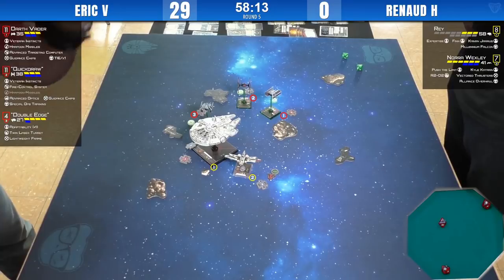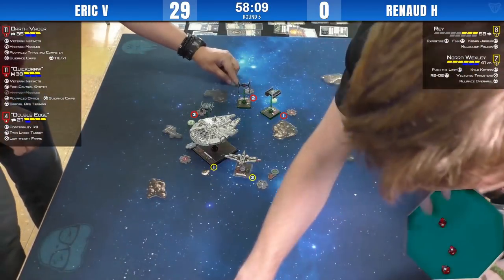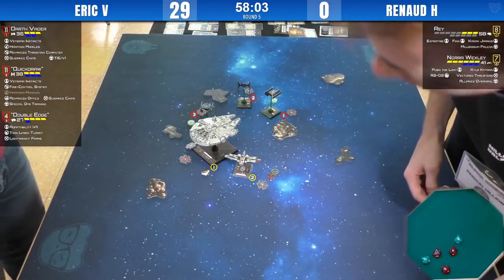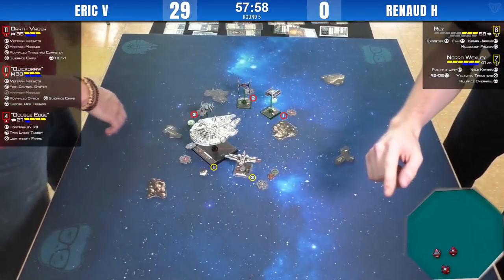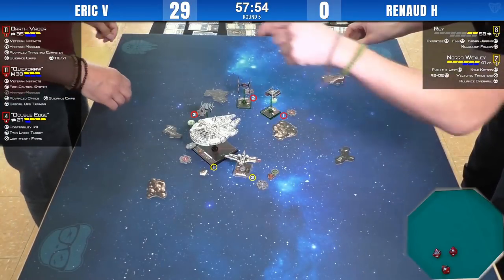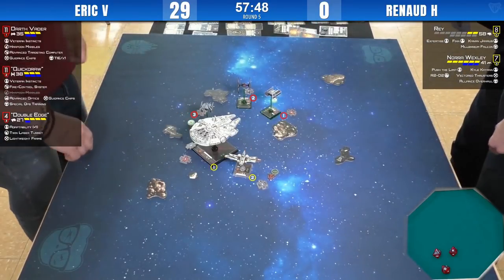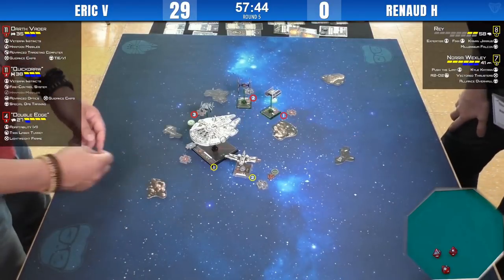One crit — he spends the focus and gets one evade. She takes the crit. Was that a Harpoon? The Harpoon that just got assigned. One damage to Nora — that must be why he pulled it out. He didn't want to take two damage on Nora. Console fire!